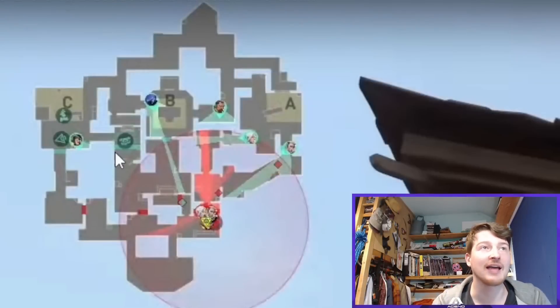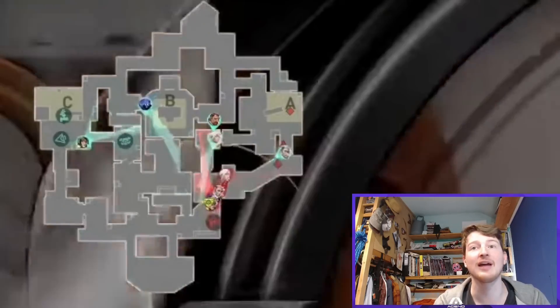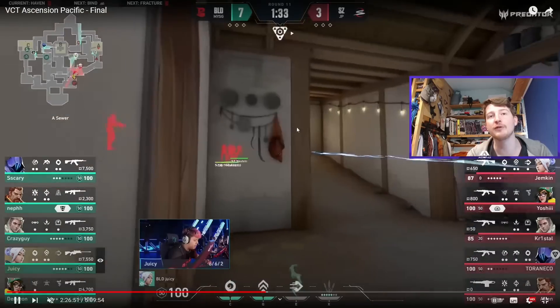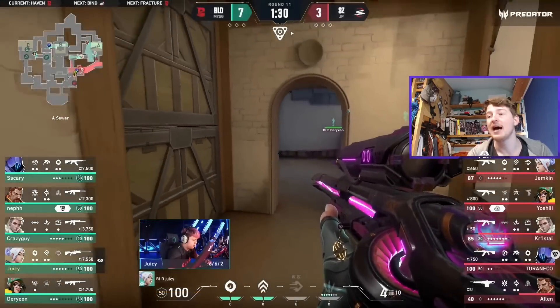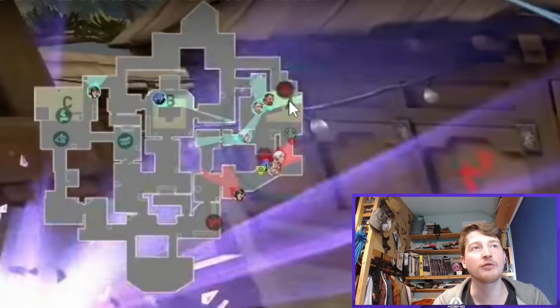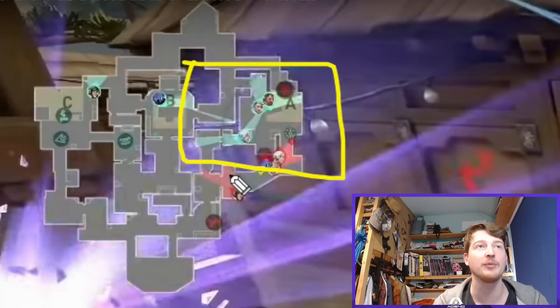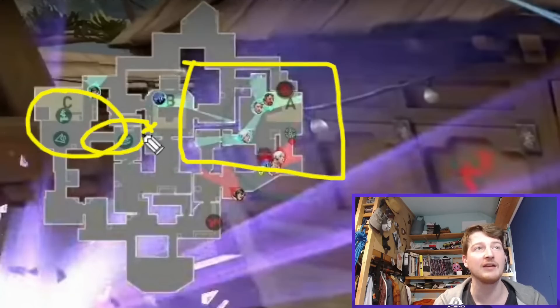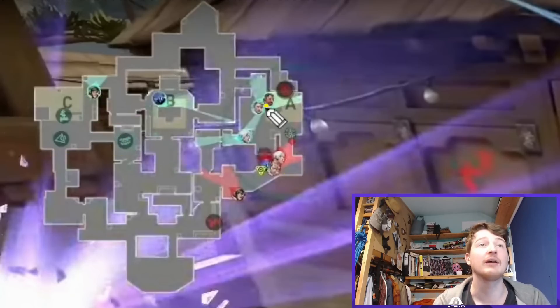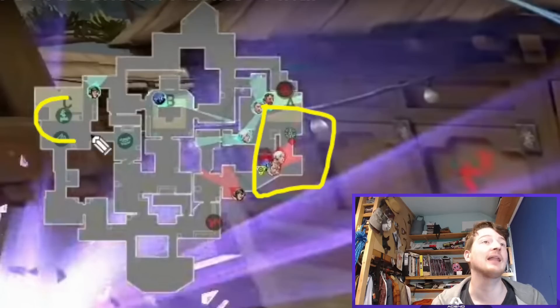Round 11 — the sixth round in a row with the same Killjoy setup. Scars go for a straight A hit again, and again get absolutely destroyed. They almost get a first kill to the stun and Omen, but Bleed already have three people over there. By the time Scars start their exec, three players are on site, a Sova Dart comes in from defenders, Omen arrives at A, and Killjoy is tucked in B. Four people on A, Killjoy alone on B — full information. Scars get Breach ulted and Bleed win another round, six in a row.